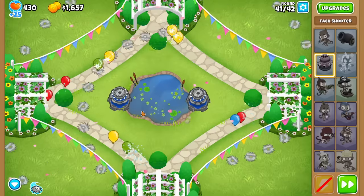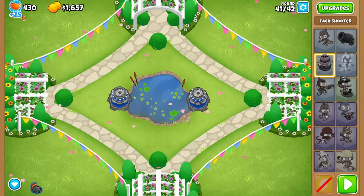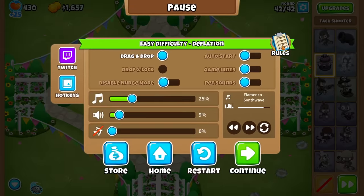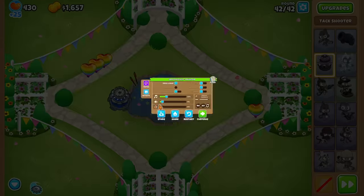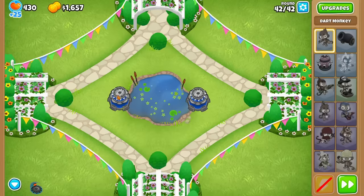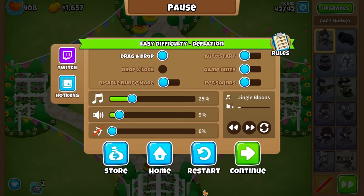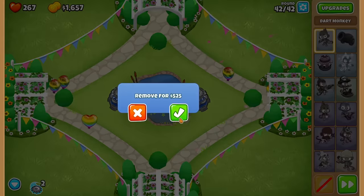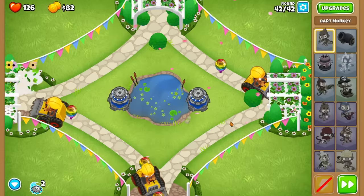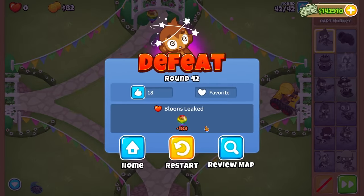We should also turn auto start off so the Maelstrom doesn't carry over to the next round. I actually did not lose a single life that round - that's pretty good. Even if auto start is off it still goes off, but if I press home and continue it doesn't stay. Cheesing the challenge that way - maybe that's intended. How do I time using road spikes? I gotta wait for all the rainbows to leak. I think the rainbow goes last on the left side, so it might be bottom, right, then left.